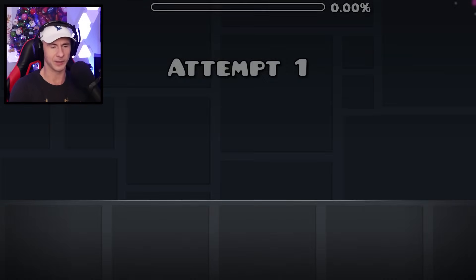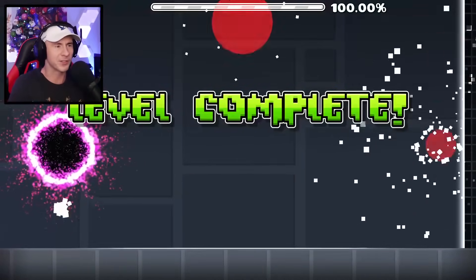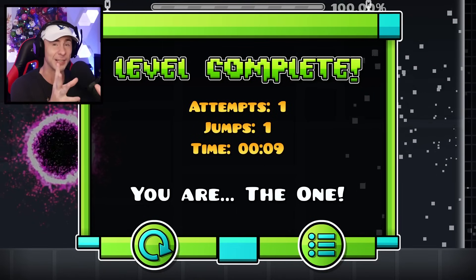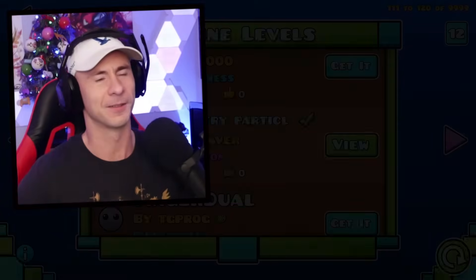Let's take a look at what some particles can look like in 2.2. Look at that — that's awesome looking. That is cool. With particles, you're going to be able to make some crazy levels. There are going to be some really cool planetary levels — those highly detailed planet levels from 2.1 are going to look sick in 2.2.